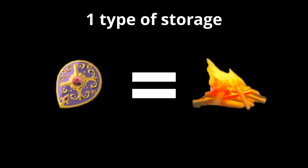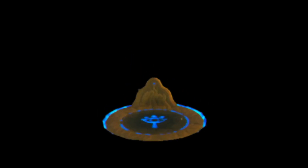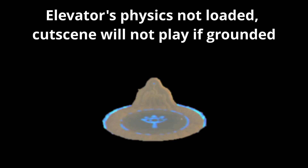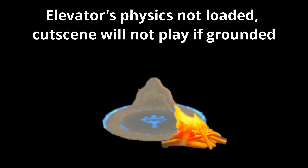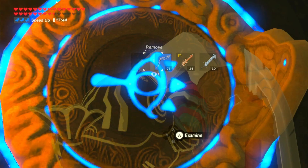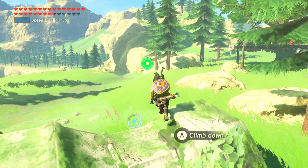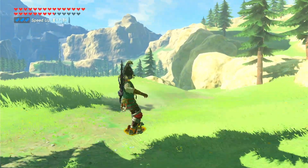Why do they work differently then? Well, it is because of the updraft, but not in the way we thought. It was discovered that when you have the cutscene stored, the game will make it play if you are grounded and the elevator's physics are loaded. The updraft is constantly physically interacting with the elevator, requiring it to stay loaded as a physical object, which causes the cutscene to play when you land. This can be seen because when you get updraft storage then bomb the updraft, you can walk around freely with the cutscene stored.